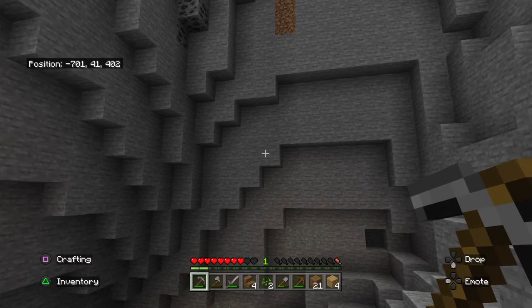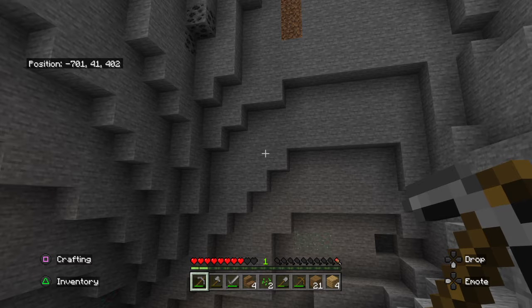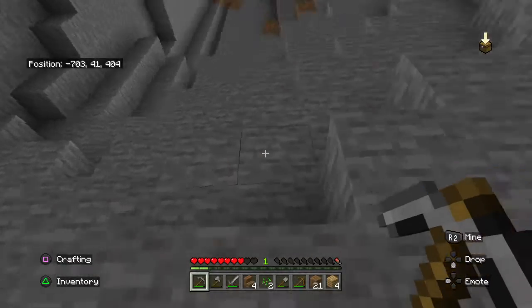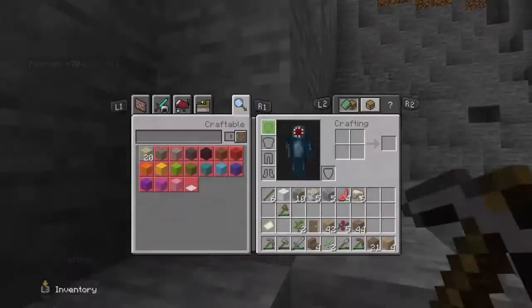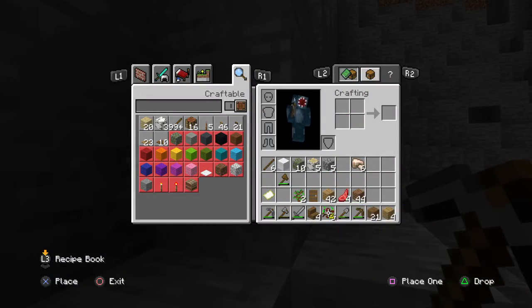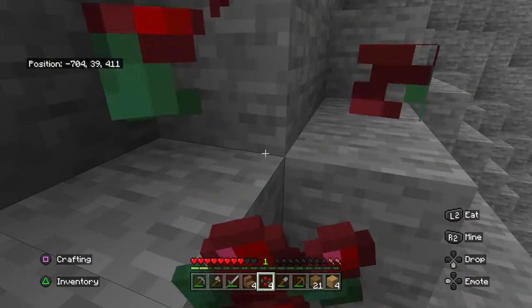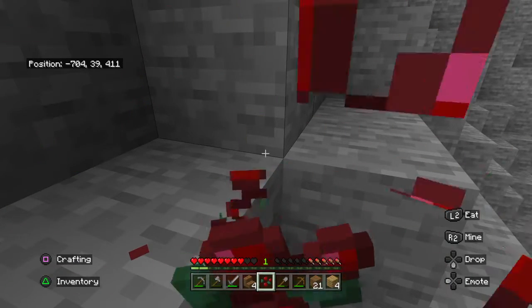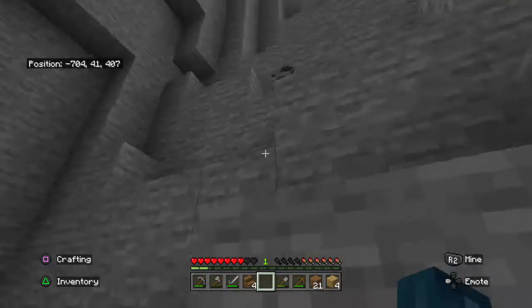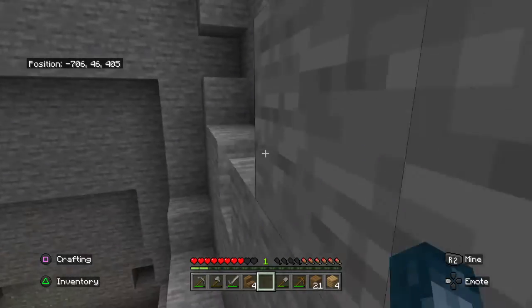I need to get some food — I am going to die because I have barely any food. I need to put these sweet berries into my hotbar. At least we get two more hunger bars up — well, at least we're not as hungry anymore.